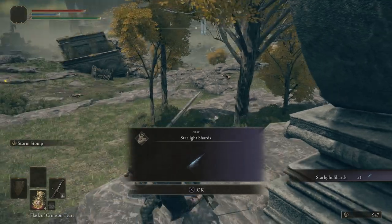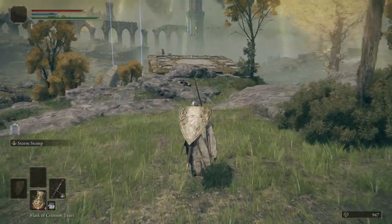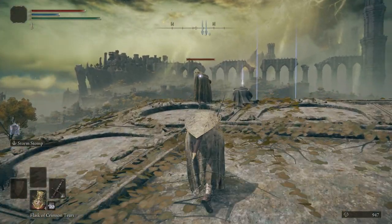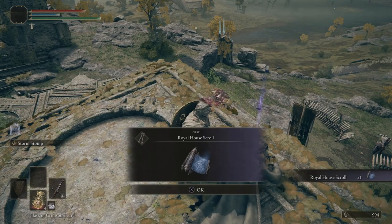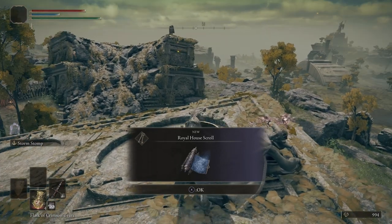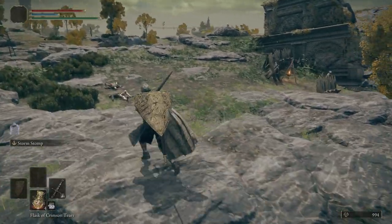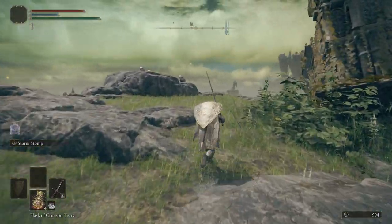Right here is our first Starlight Shard. This will refill your mana — or your FP as it's called here in Elden Ring. But I wouldn't use them; you can give them to an NPC later on into the game and get some spells, so hang on to the Starlight Shards. We're going to jump across here, crouch, and take out this enemy right here. Want to take the two mages out first so they're not shooting Glintstone Pebbles at you as you're trying to take out the camp. Right here is the Royal House Scroll — that's why we came over here, we needed that scroll.